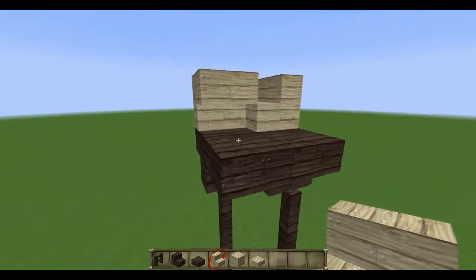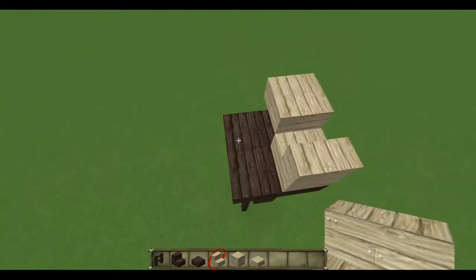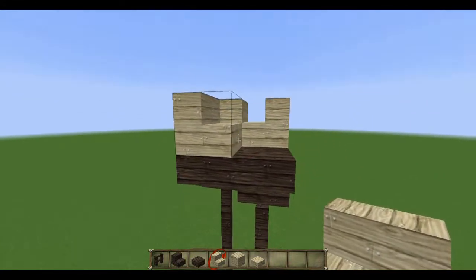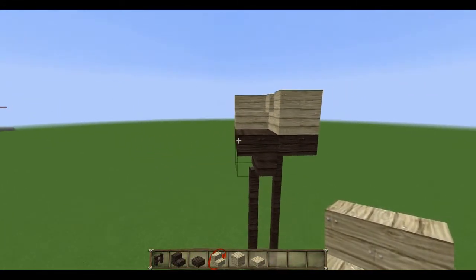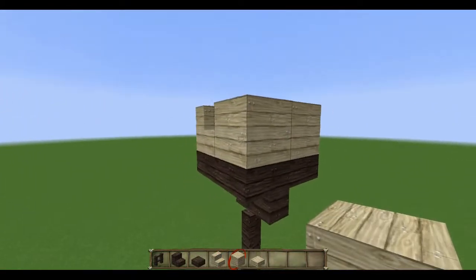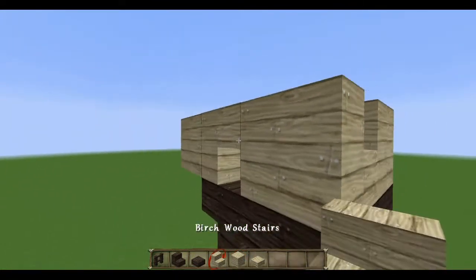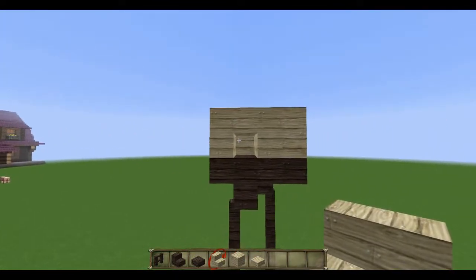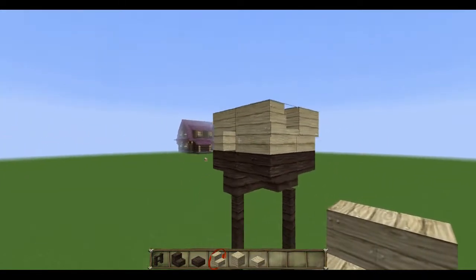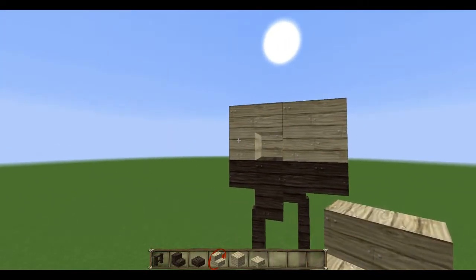Moving to the next side, I'm going to place a stair like this and create a hole here. Then on the fourth side, I again need an upside-down stair, so I'm going to create a supportive block, place the upside-down stair, and remove the supportive block. So that's going to create the first floor with a window or a hole on each side.